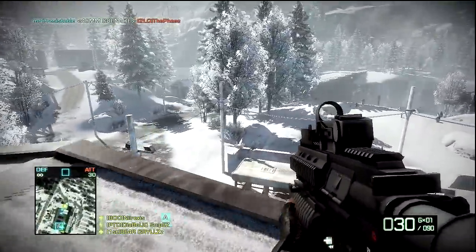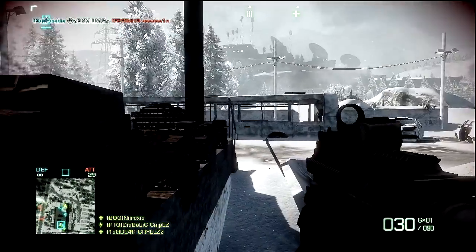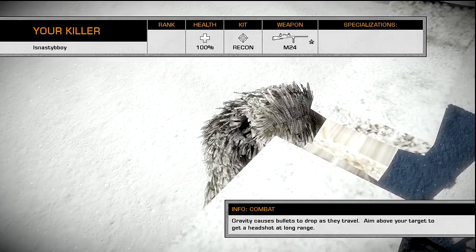I usually run the red dot, magnum ammo, and the third one is more for vehicles. Here I made a rookie mistake — I went out on the roof with no cover, I was hurting, came down thinking I was safe, but the wall next to me was out and that sniper spawned and got me. Definitely want to stay by cover.